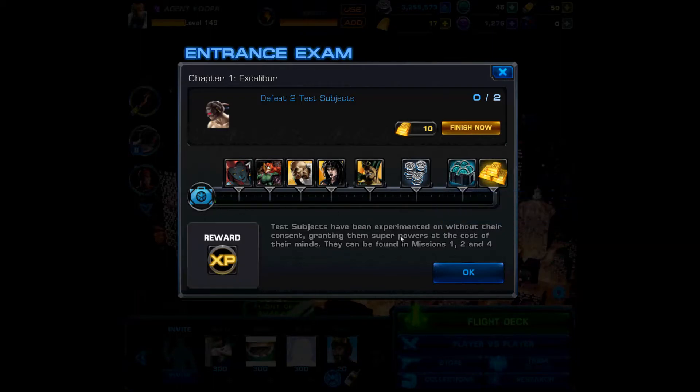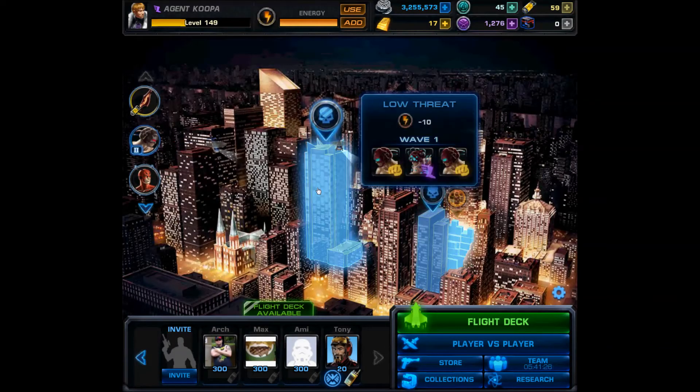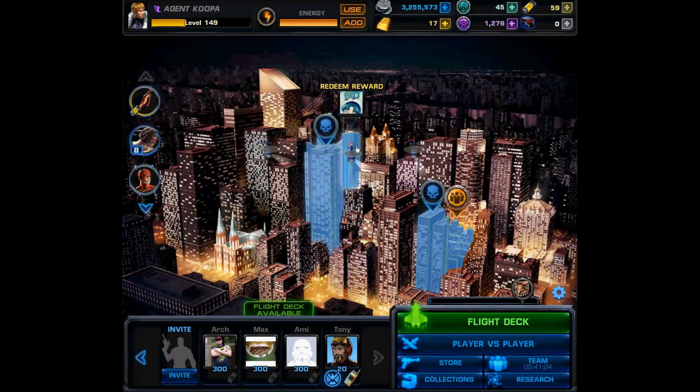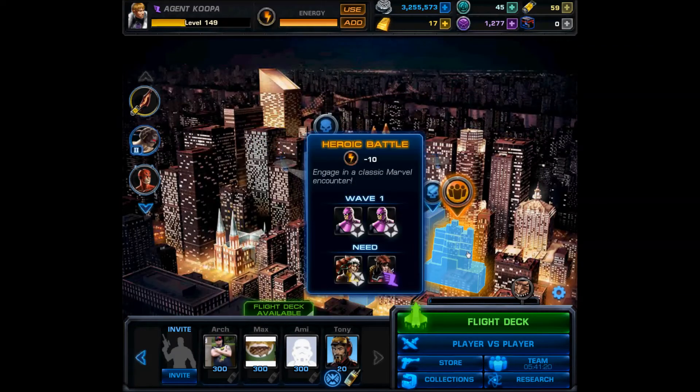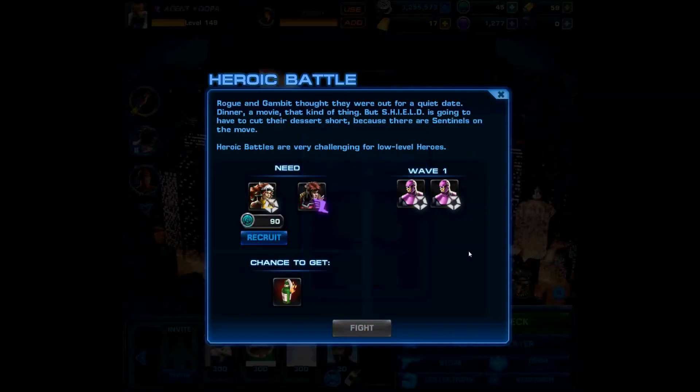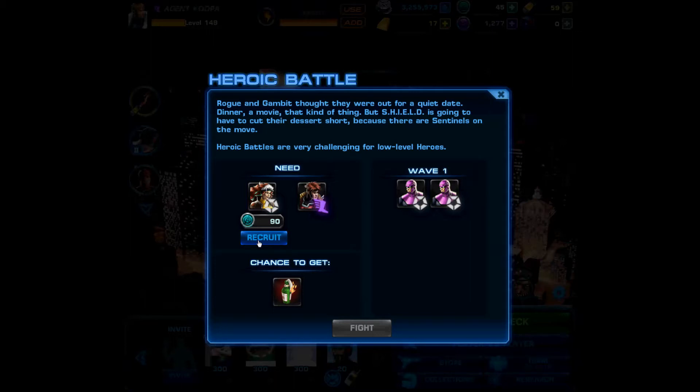Let's get started defeating two test subjects — that'll be pretty easy considering they're almost everywhere. Already we're seeing a heroic battle, and yeah, I was afraid of this: I will need to recruit Rogue for this. So unfortunately on this blind walkthrough we will not be seeing the heroic battle until I recruit Rogue. I need to be fast.